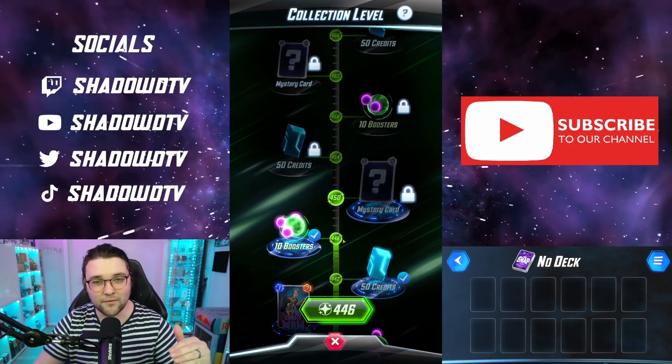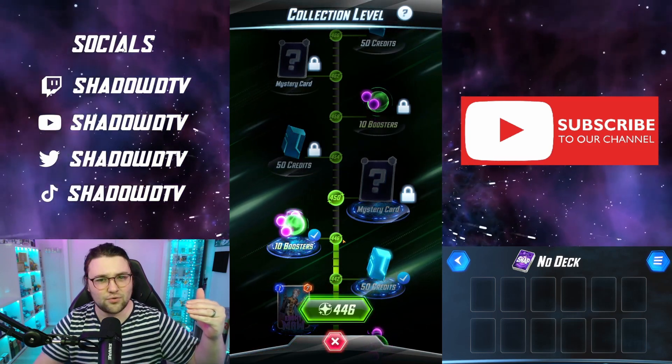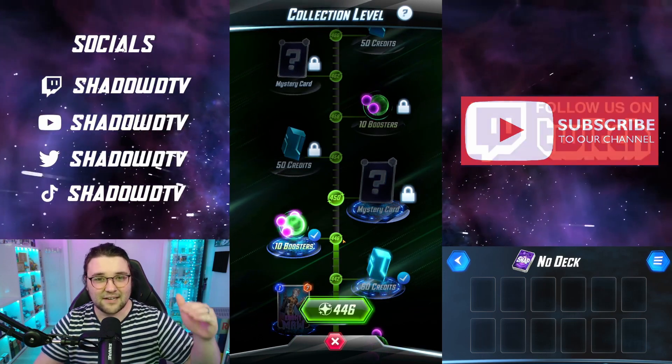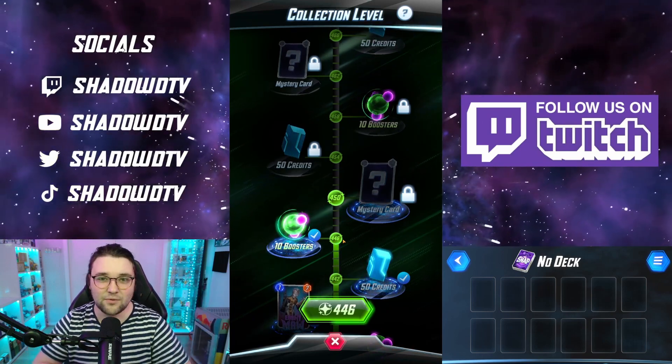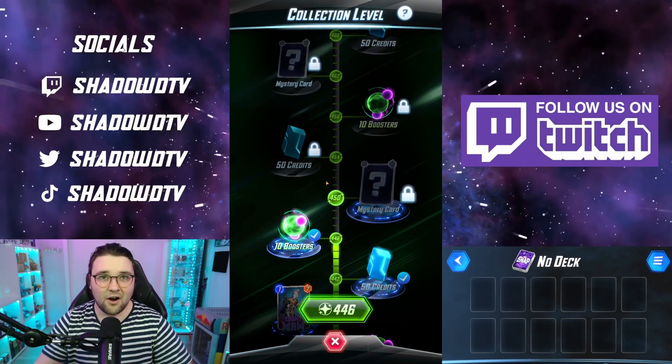Essentially, you want to get all cards from common to rare first — I think it's called frame break or uncommon. Get them to there, and then from that point it doesn't actually matter what you're upgrading, because you're going to get the same collection level. So play all your cards — just start leveling up.